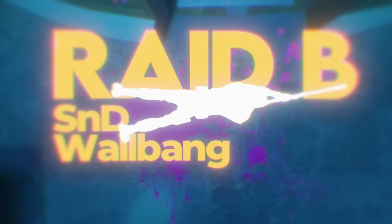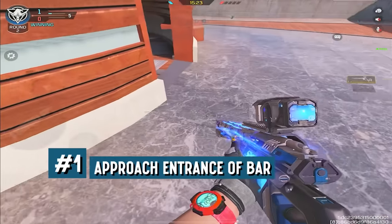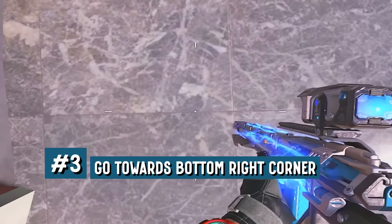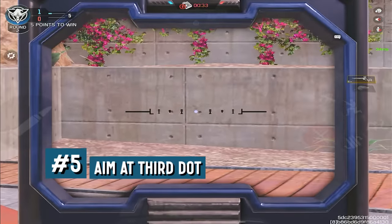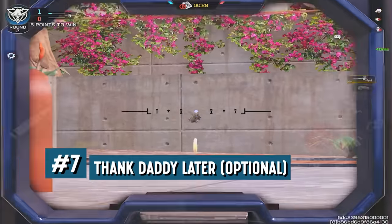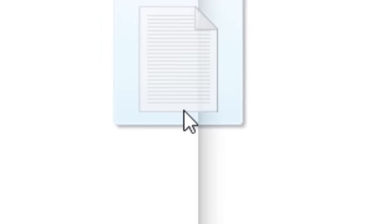Number 6: Raid B S&D Wallbang. When you're in Raid and expect your enemies to plant on the B site, you can actually wallbang them all the way from bar. To do this, approach the entrance of bar and look down towards the edges of the tiles. On this first tile, go towards the bottom right corner and that's where you want to prone. After doing so, look towards the ledge right here and go for the third dot. Once you have everything set up, just hit that fire button and thank me later. Be warned though, cause you might get called a hacker and get recorded.